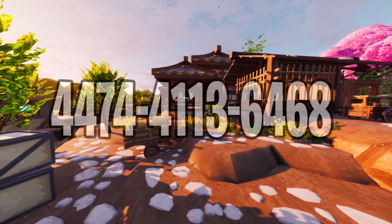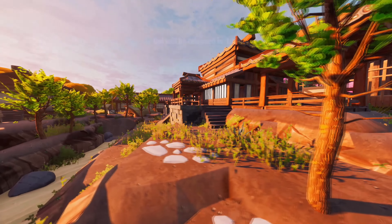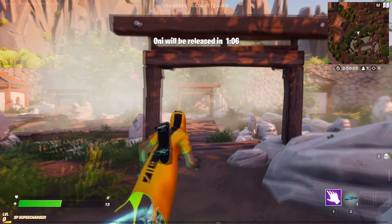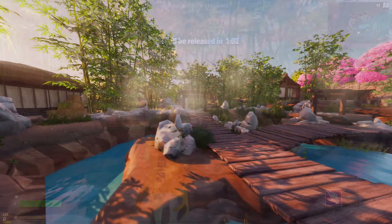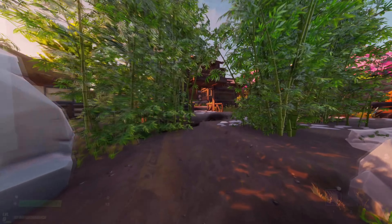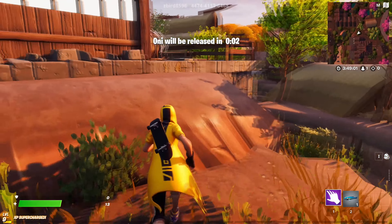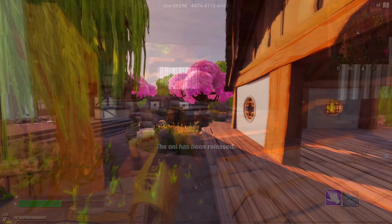Moving on to the second map on the list, which is a samurai city hide and seek map. In this one you can bring up to 16 players and all of them split into two teams. The first team are the seekers who look for players, and the other one are the hiders who hide in the city till they get found. This map is perfect for medium sized groups with added speed boosts for hiding players so they can find their hiding spots a lot quicker. If you are interested in one of the most beautiful maps ever, then try this one out and have fun!